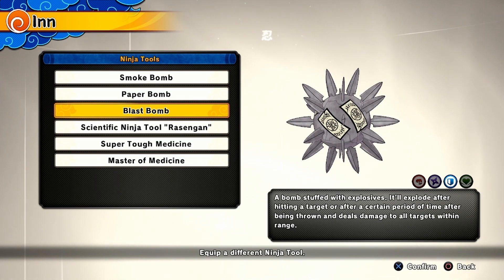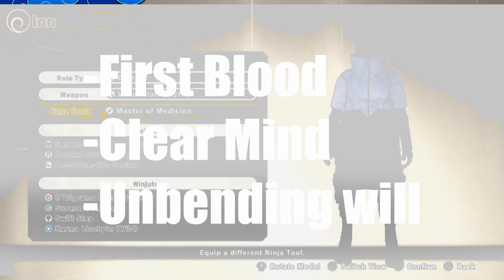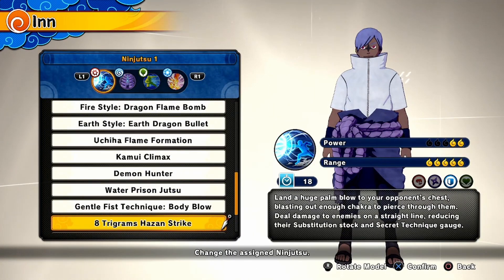Next up we got Blast Bombs — comes with two, simple and effective. The skills you are going to need are First Blood, Clear Mind, and Unbending Will. You want your ninjutsu to cool down as fast as possible because they are important for dire situations, especially your secret technique in case you get into a pickle. The first ninjutsu is going to be Hazan Strike — as you know, it gets rid of your opponent's substitution, making it easier to get them in a good combo.